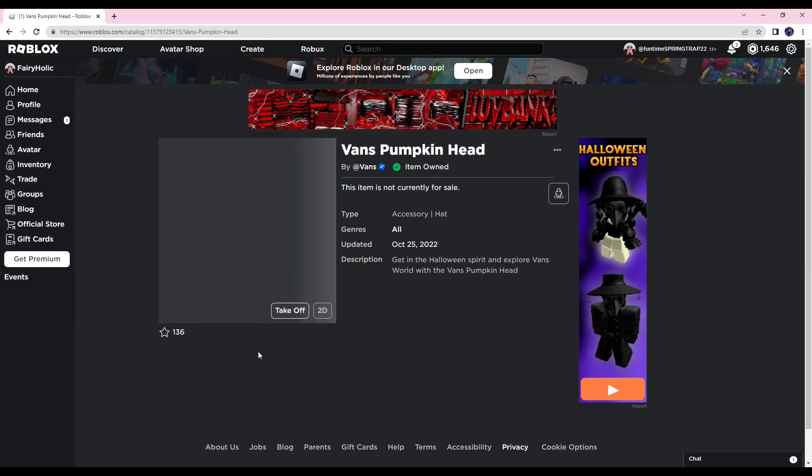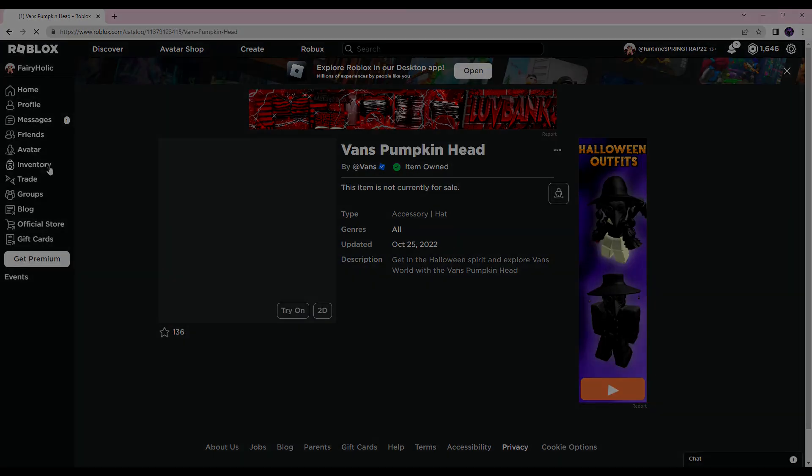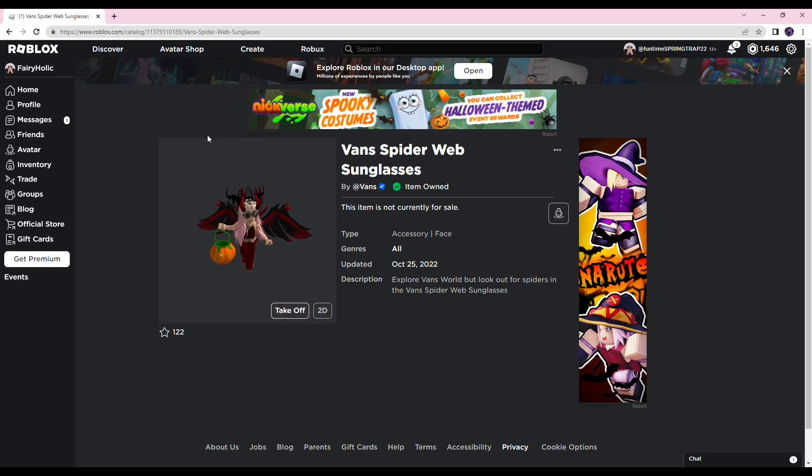Vans World has got a new Halloween update. You can win a lovely pumpkin head — it has got Vans on it but it's still nice. You can also get some Vans spiderweb sunglasses for absolutely free, and they're keeping on your avatar forevermore.